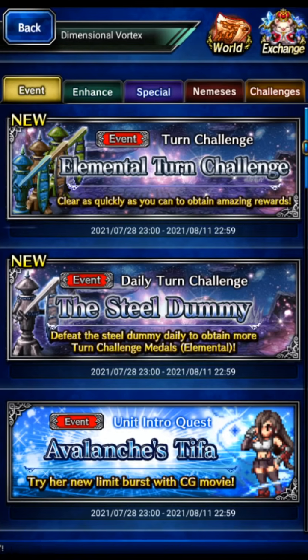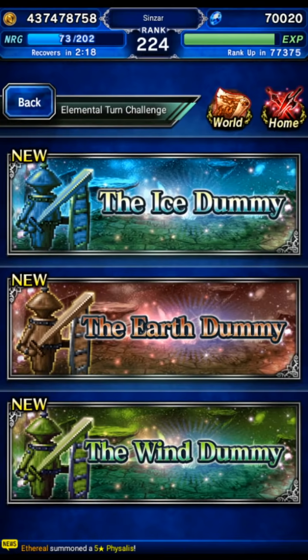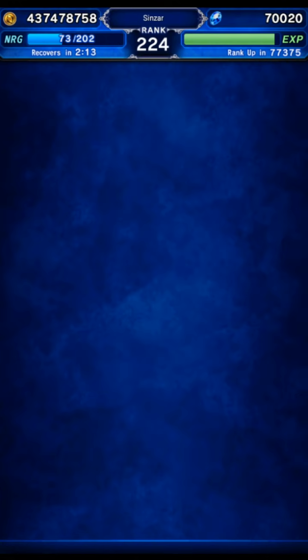Hey guys, so the event for the week is the steel dummies and the elemental turn challenge. I was hoping these would be like an actual challenge, but as we kind of expected, they're just not. So this is the fun event for the week. We're going to go to all three of them and kill them all, then we'll go do the daily boss.